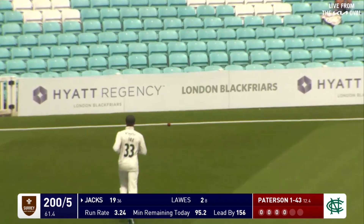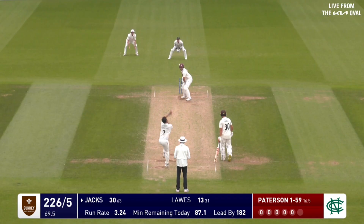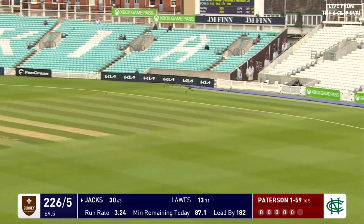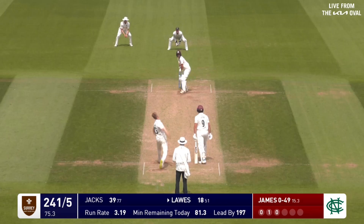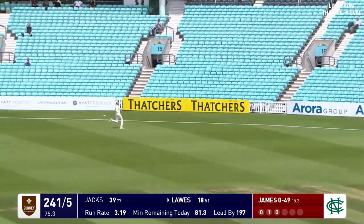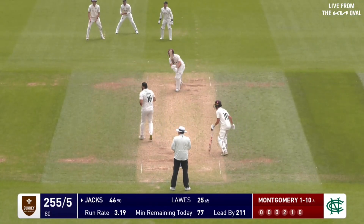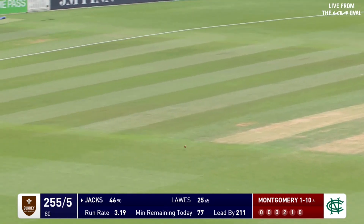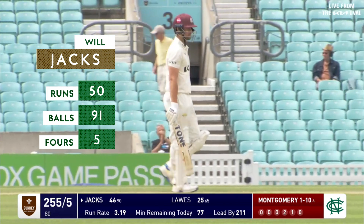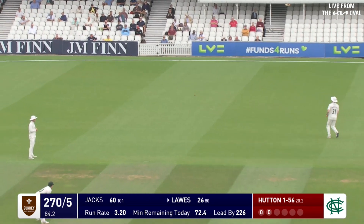Plays out in that gap between slip and backward point for four — first runs of the day to Will Jacks. Into the 20s, pulling the last delivery, gets hold of it in front of square on the pull, finds the gap, gets a boundary. Second new ball, first delivery of it — Jacks square drives for four and brings up his half century, taking his time, played on his terms.